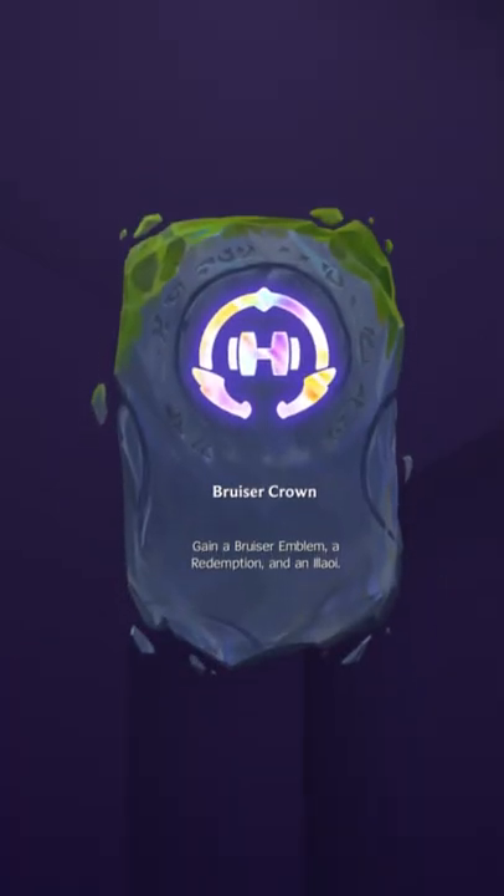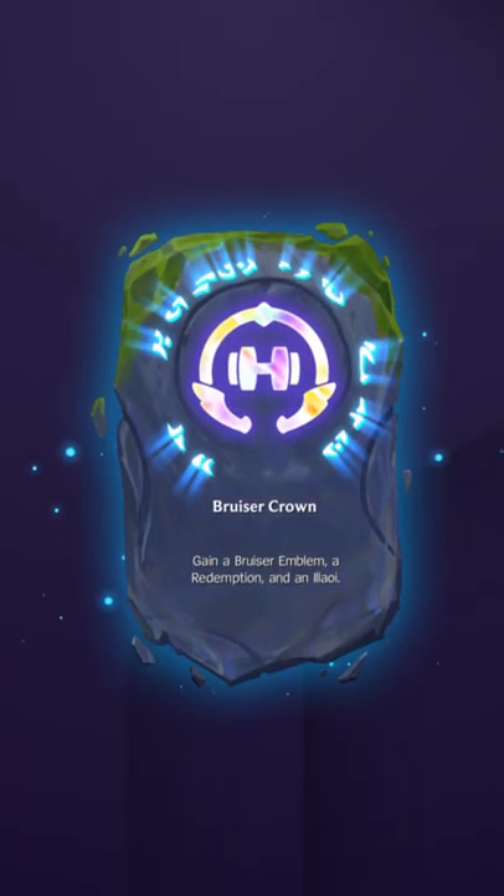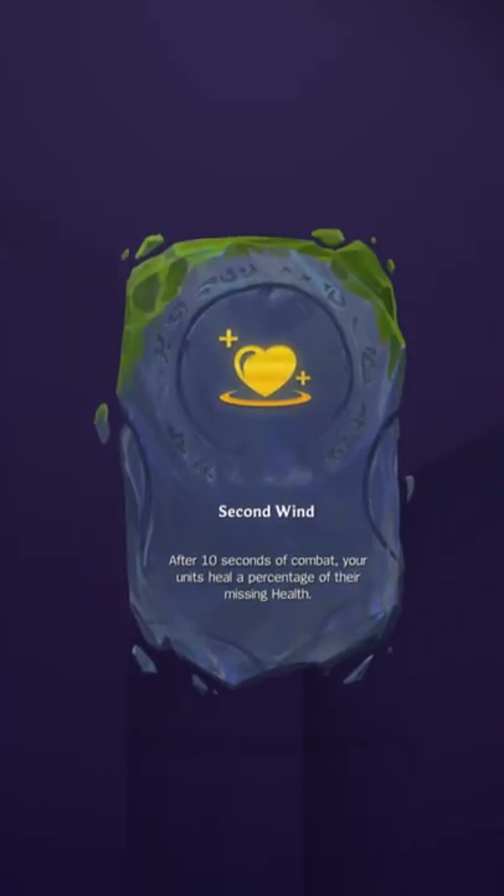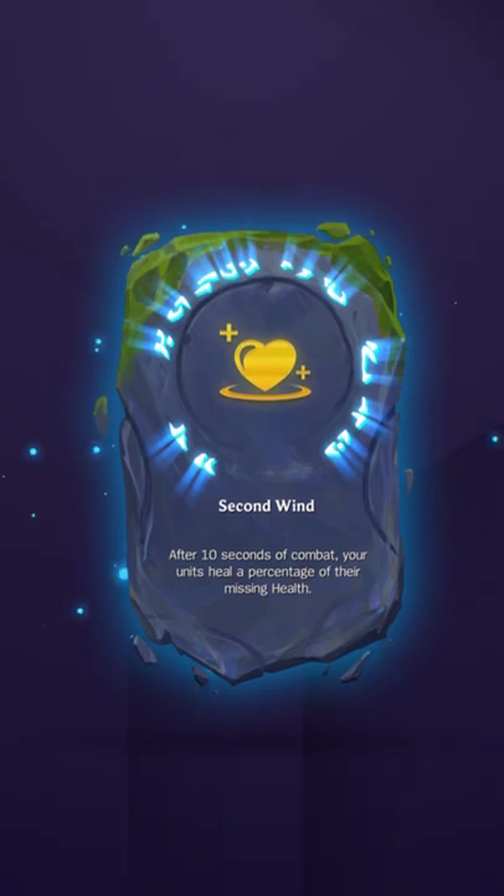For augments, any bruiser or whisper emblems will make it much easier to reach those traits' power spikes. Titanic Strength is also great to give your bruisers more attack damage, and Second Wind is just as good by restoring a percentage of your units' missing health.